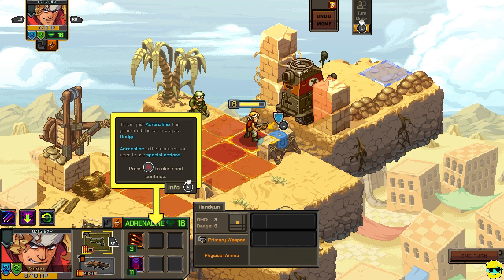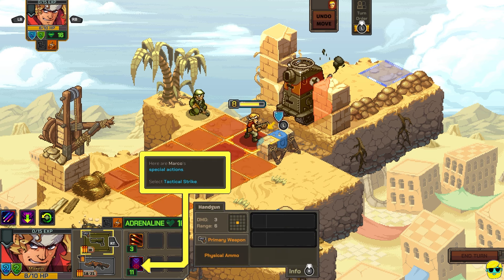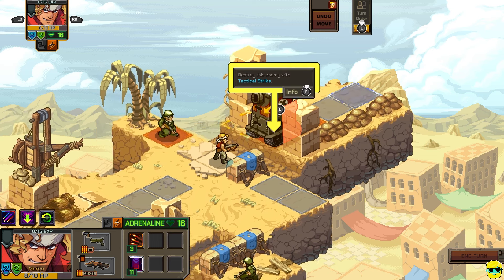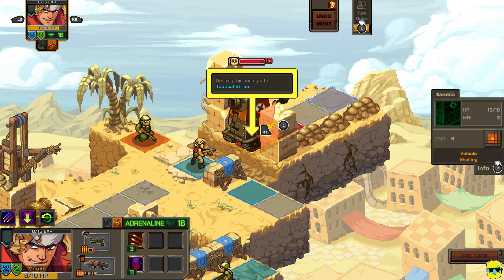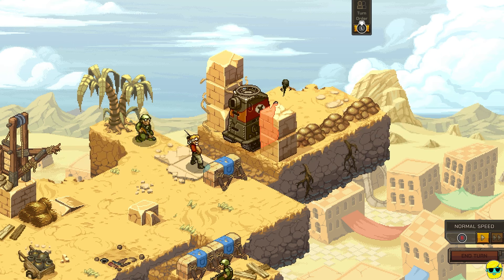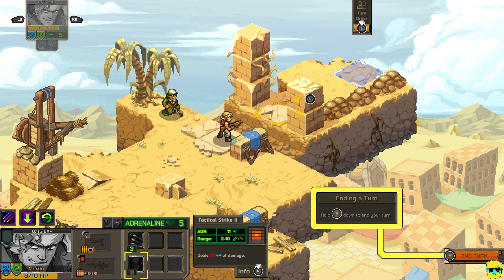This is your adrenaline — it's generated the same way as dodge. Adrenaline is the resource you need to use special actions. Confirm the tank's position, and I'll send in an airstrike. Here are Marco's special actions — select tactical strike. Tactical strike — and we'll select the tank. This is going to do 10 damage. Blow it up! Look at him radio that in — that's sweet. Take that. End of turn.